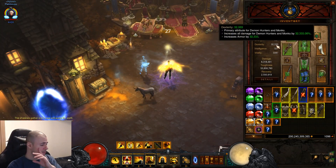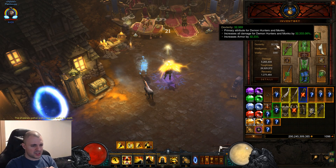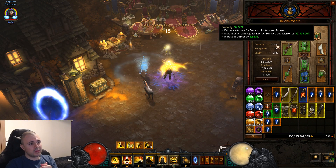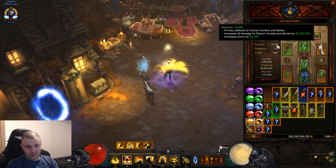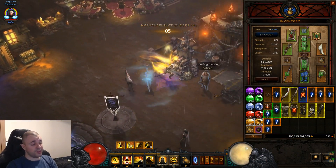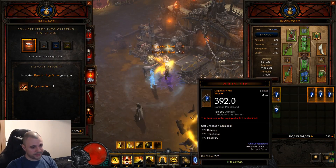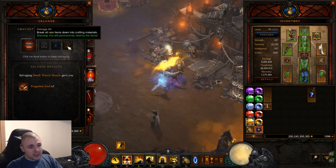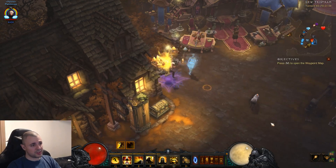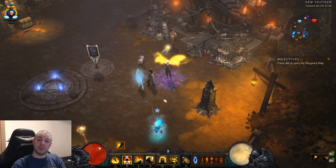From my testing, approximately 16,000 dexterity — about 3.2 million damage — is where it starts to work with the Sage's set using Wave of Light. With very low damage, the Lashing Tailkick build still works with the Sage's set. But with Wave of Light, you need paragons. Otherwise, use the setup with the Zeistone and the Zuckrins Gaze instead of Bane of the Powerful.